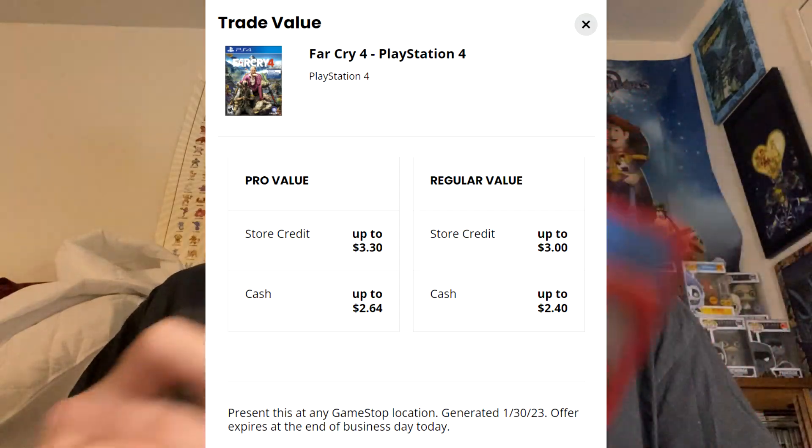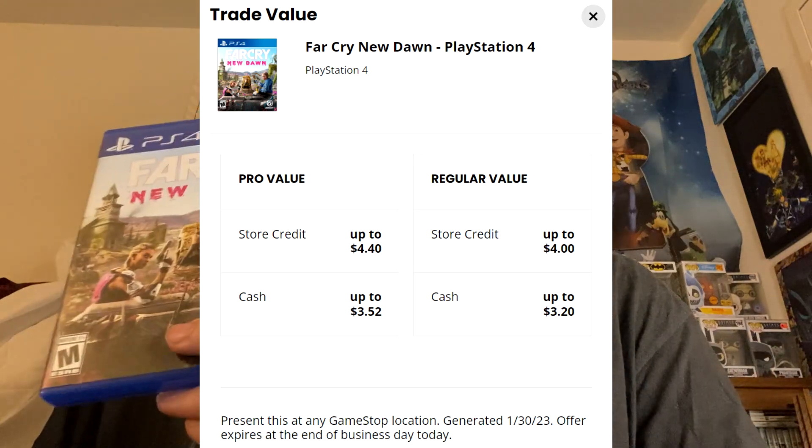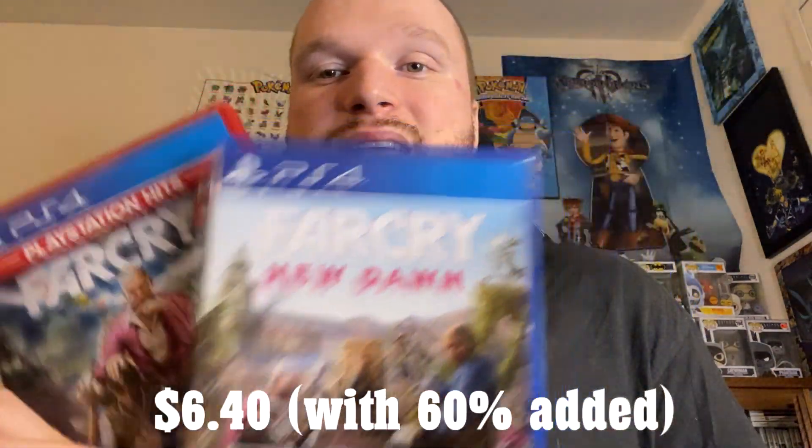Next are two similar games I'm trading in because I have them digitally: Far Cry New Dawn and Far Cry 4. I have both on Xbox digitally, so there's no point keeping the physical copies. Far Cry New Dawn trades in for around $3 base, up to $4.80 with the bonus; Far Cry 4 goes from $4 to around $6.40 — not bad considering these games were a dollar not long ago.